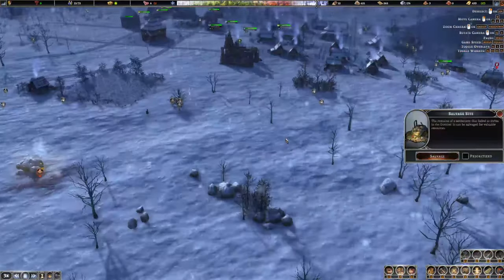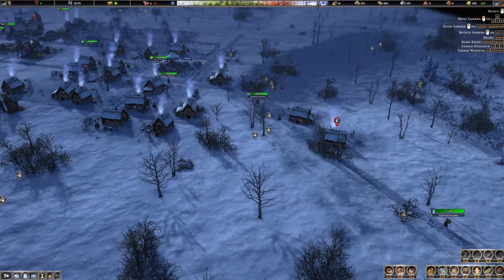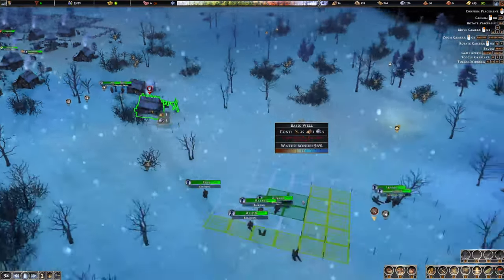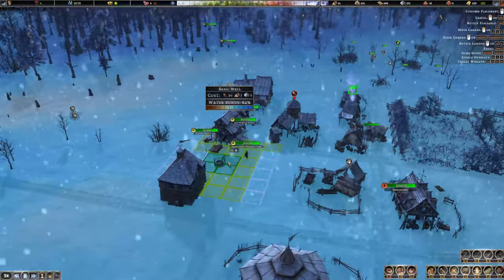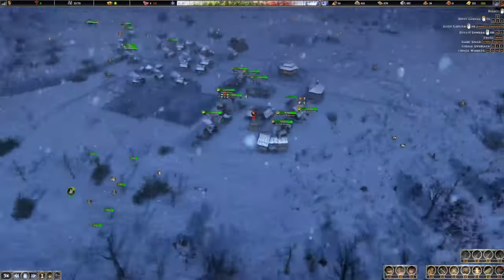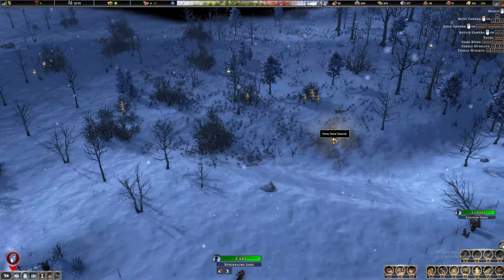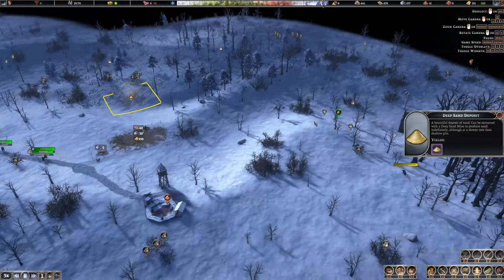That savage site is quite far and we don't want people going far from home in winter. Let's also build another well — I always forget that wells are essential almost everywhere in this game. We have very low water bonuses at around 62%, but that should work. We also have a deep sand deposit and a deep clay deposit here — I'm not sure how to extract those, so we'll figure that out in the future.